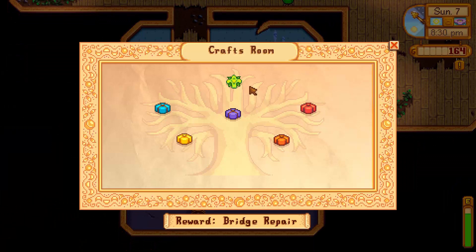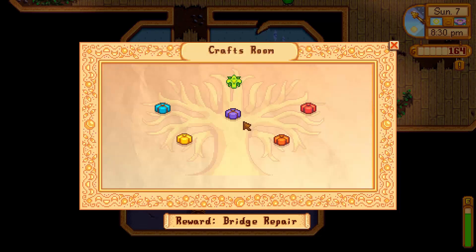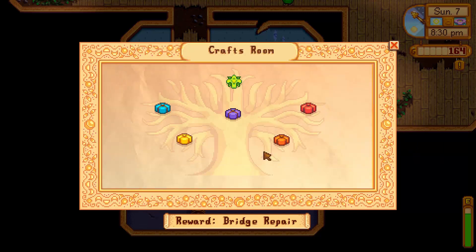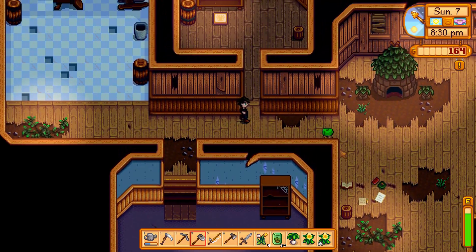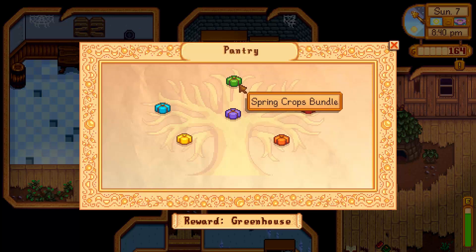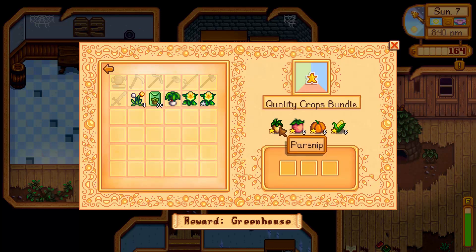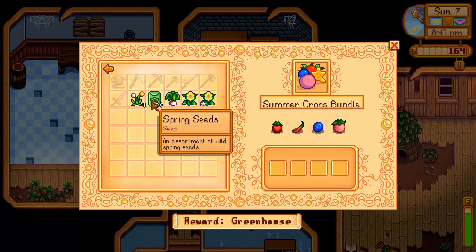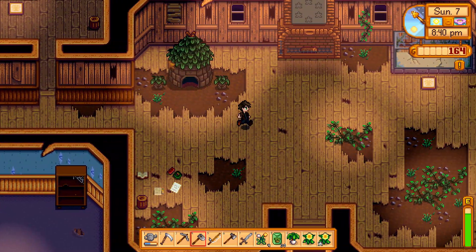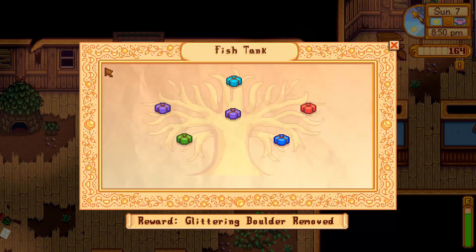Obviously we can't really do the spring foraging one anymore. I think I'm going to work towards the construction one and the exotic one — that one is gonna wait a long time. We obviously can't get the winter, summer, and fall foraging ones yet because it's not those seasons. He's taking that green dirty diaper over to there. Spring crops bundle — I have none of these. Artisan bundle, just a bunch of stuff you can make. Quality crops bundle — I should really get to work on these now. Animal bundle — this one seems important. River fish, specialty fish, night fishing — just all that jibber jabber.